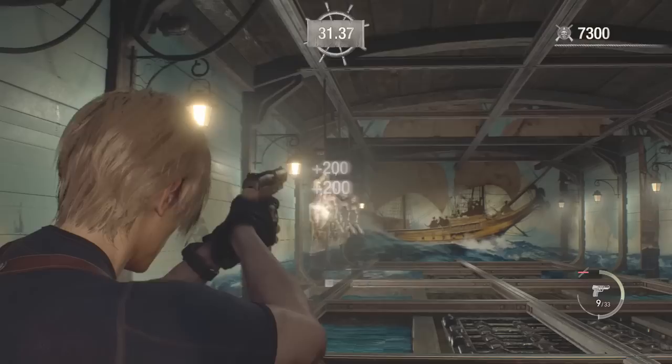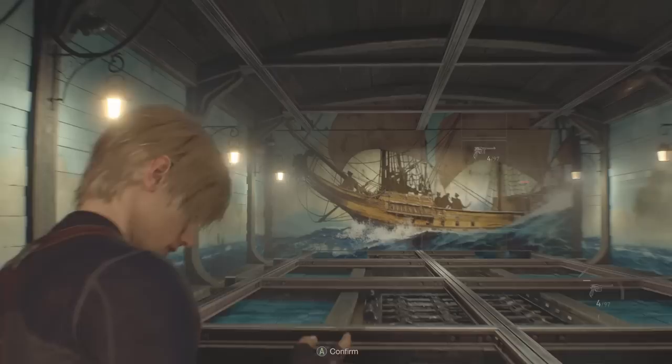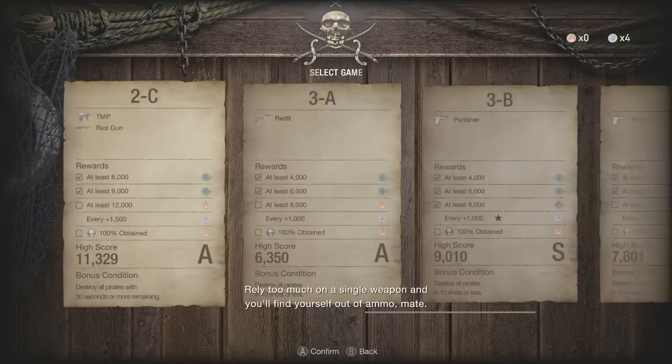What I would do, if you're trying to get the Infinite Rocket Launcher, is to sell all of your weapons and ammo right before you buy the launcher, rather than ages before. That way, you're not running around weaponless — you can use your weapons right up until it's time to cash them in.